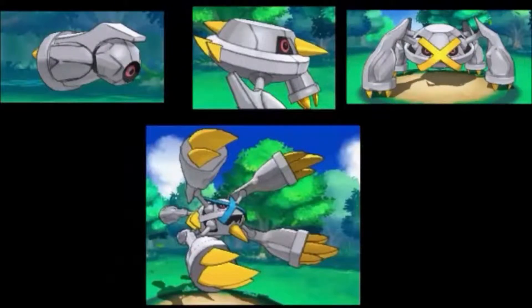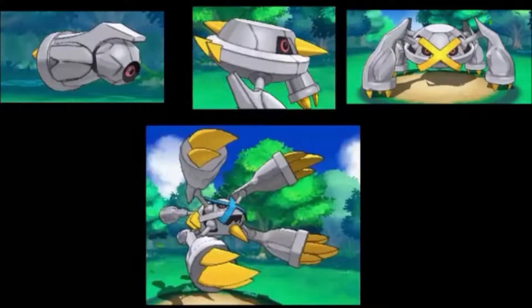We have a Shiny Beldum, Metang, Metagross, and Shiny Mega Metagross right here. They look pretty cool — silver and yellow, and Mega Metagross is silver, yellow, and blue. I don't know why he turns blue after a while. He's going to be way stronger. He's probably going to have Levitate or something in his Mega Evolution state so he won't get hit by ground-type attacks, which is a bit odd since Mud Shot is a special type attack.